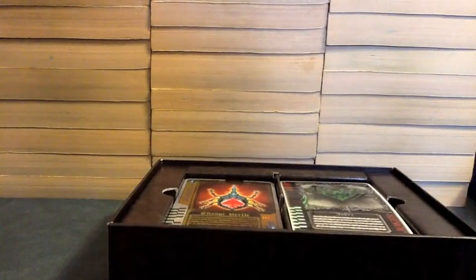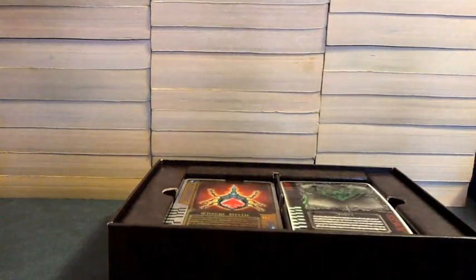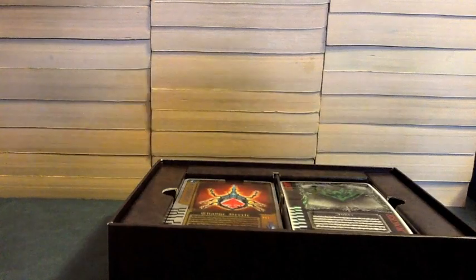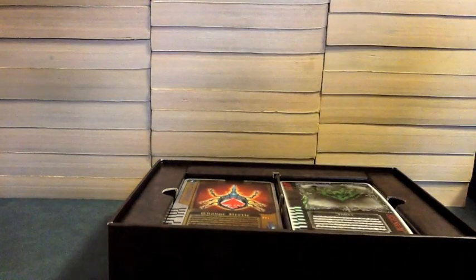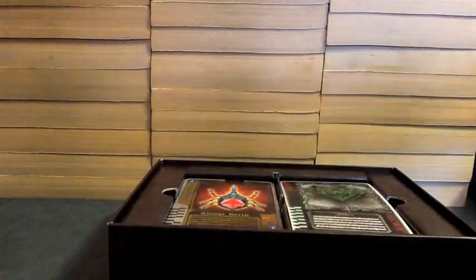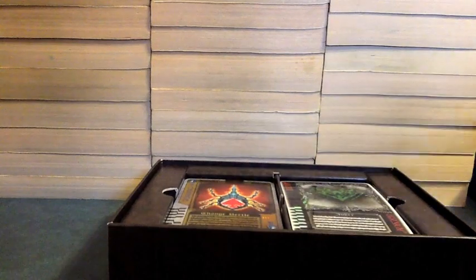So we have this little booklet in here. We have this thing here — I'm not really sure what that's for. Here we have the book; it's got all four riders and their change cards on it.